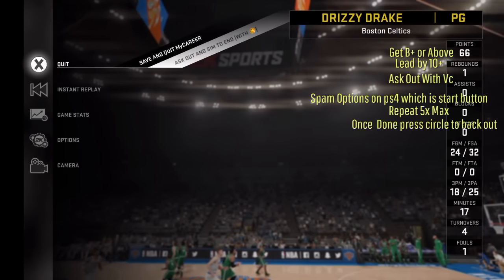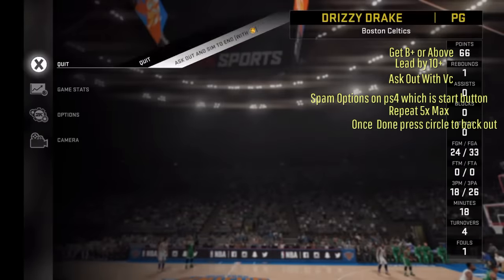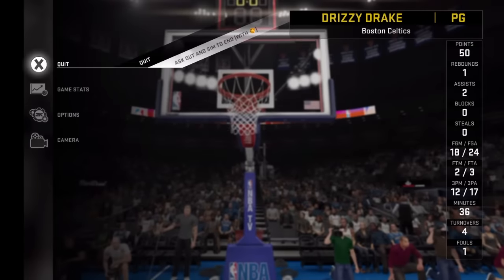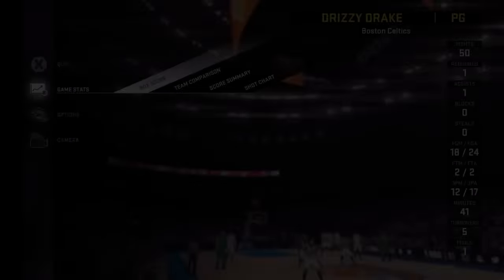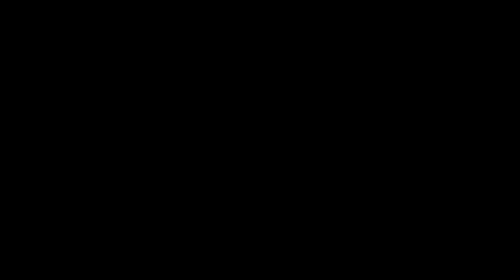It says X out and sim to the end with VC. You press yes, then spam the options button. On Xbox, it will be the start button — whatever you press to pull up the menu, not the PS menu, but the menu to put up this screen right here. You just spam it. The max you can do is 5 times, but I did it more than 5 times just to experiment.